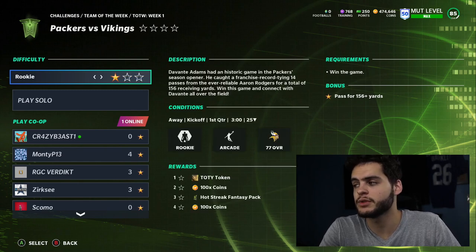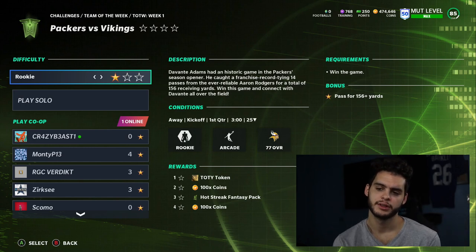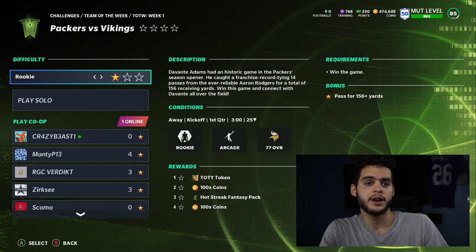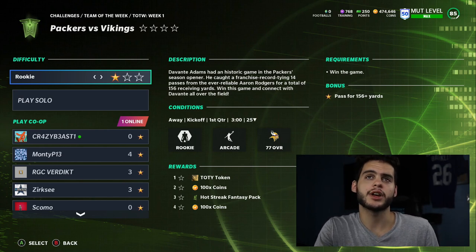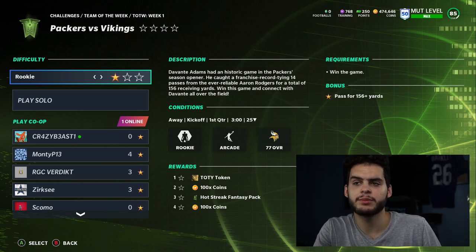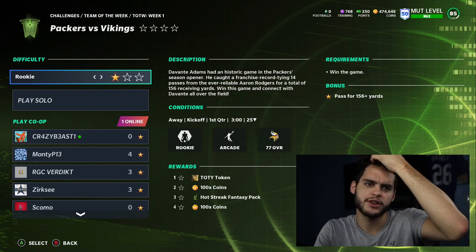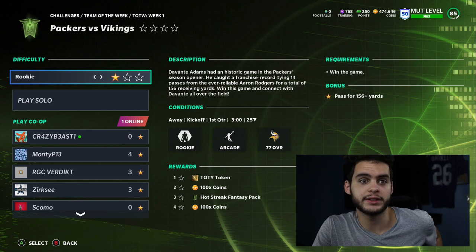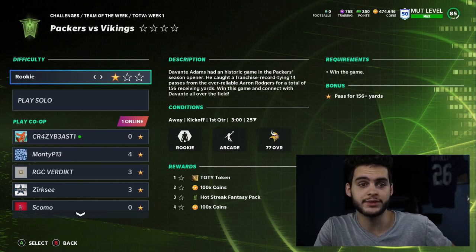When you play these challenges, you have two things you can get: the Team of the Year token for one star, or the Hot Streak token for three stars. I personally recommend going for three stars so you can get the Hot Streak token as well. The Team of the Year token is what's most important — every year we collect Team of the Year tokens that we put into a set for a free Team of the Year player. When Team of the Year drops, those players are literally the best cards in the game, and you get the player directly on the day it releases.